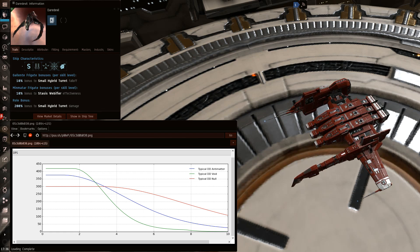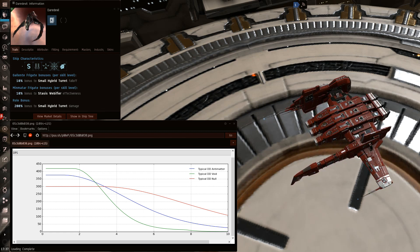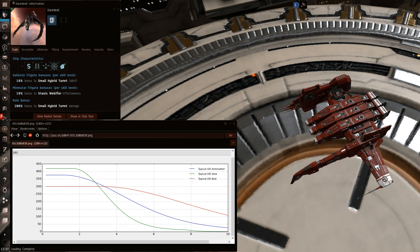This is the only way you can win against the Daredevil. If the Daredevil has antimatter or void loaded, it is definitely possible. I have a graph up on screen showing the range the Daredevil has with neutrons with different ammo types, assuming the Daredevil has two magnetic field stabilizers on a common nullsec fit, though it's definitely possible it might only have one mag stab or rigs instead.